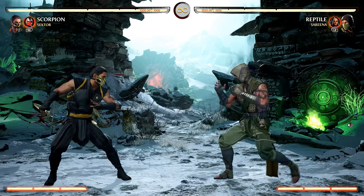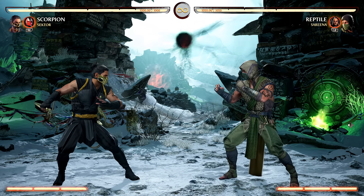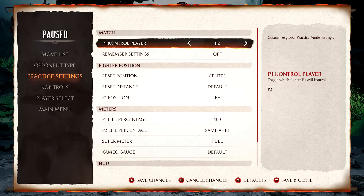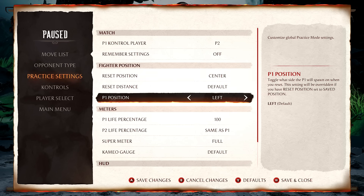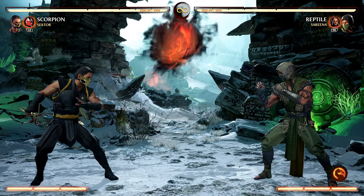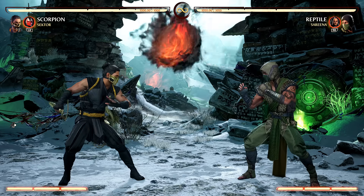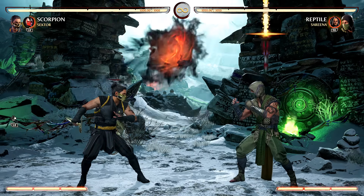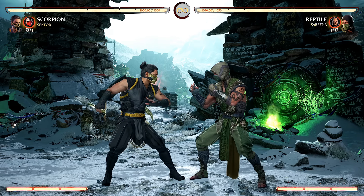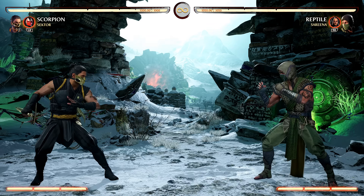There are a lot of characters that are very straightforward when it comes to helping you with combo extensions. You can then work up to more complicated characters like Jax, Shujinko, and others. Sector is not really a complicated cameo fighter and he's really good, but if you want to use him for combo extensions beyond the ambush assist, be aware the uppercut punch kind of sucks.